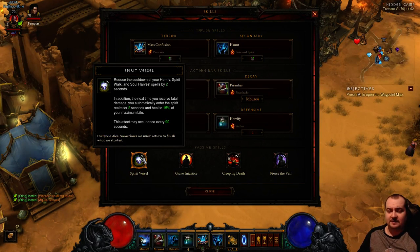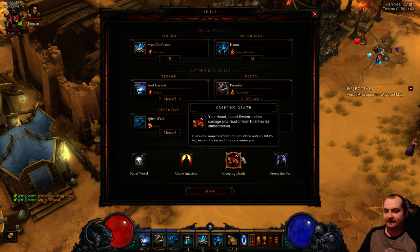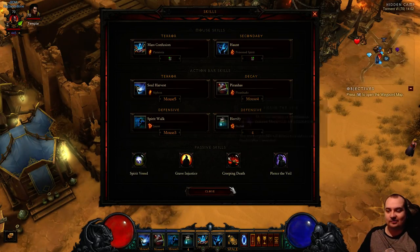Passives: Spirit Vessel for the self-res, which also triggers two seconds of Horrify, Spirit Walk, and Soul Harvest - it's a must. Grave Injustice gives extra cooldown per enemy within 20-yard radius as you kill them, and it also heals your mana and life. Creeping Death makes all your DOTs last five minutes - this is key because when you consume your DOTs with the Jade Harvester build it does enormous amounts of damage. Finally, Pierce the Veil for a flat 20% damage increase.